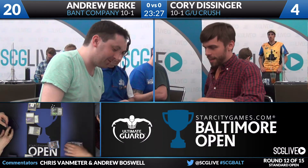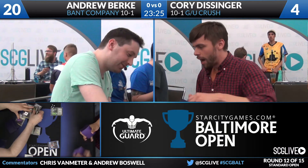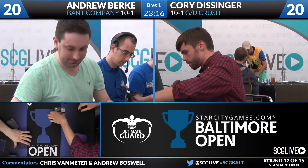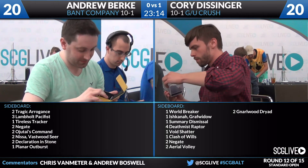Emrakul, the Promised End, ladies and gentlemen, is going to get Corey out of this one. He is going to take game one against Andrew Burke on Bant Company. Let's take a look at the sideboards. Andrew has two Tragic Arrogance, three Lambholt Pacifist, a Tireless Tracker, two Negate, two Ojitai's Command, two Nissa Vastwood Seer, two Declaration in Stone, and one Planar Outburst.